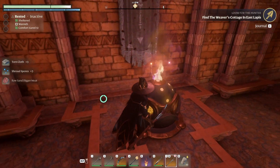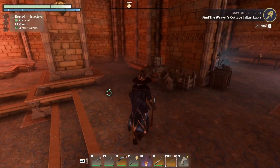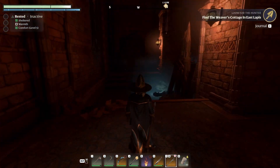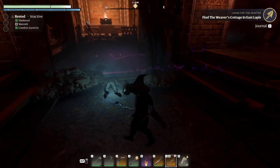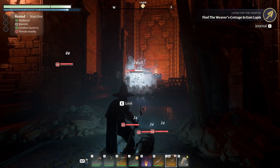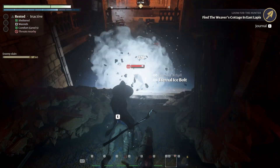Go ahead and make sure we touch this respawn point so we can spawn here if we die. Being a mage, we are very subject to death. From the respawn point going around right — there's a ton of bodies and it looks like we can keep going into this temple area. There's another scavenger across the way. There's a bunch of stuff downstairs.